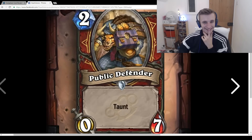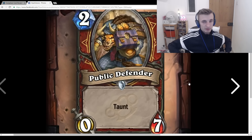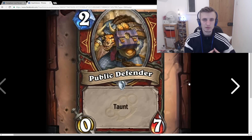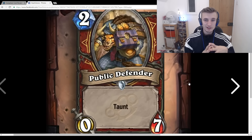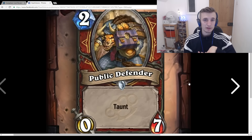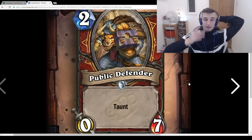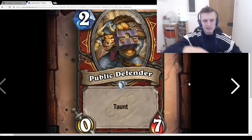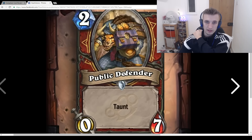Public Defender: 2-mana 0/7 Taunt. With Bolster and the new 2-mana Warrior spell that gives a Taunt minion +3/+3 — if you use that on it you get a 4-mana 3/10 Taunt, which is insane. I kind of like the idea of a mid-rangey Bolster Warrior. I've tried it loads of times, never really been good enough, but the new cards are definitely pushing it closer. Public Defender is great and the new 5-mana Taunt minion Alley Armorsmith is really good. This is great against super aggressive decks — if there's a lot of aggro on ladder this kind of card will be great.